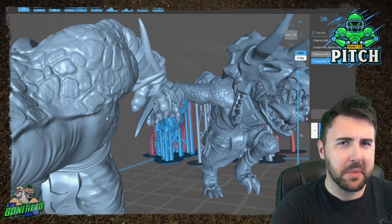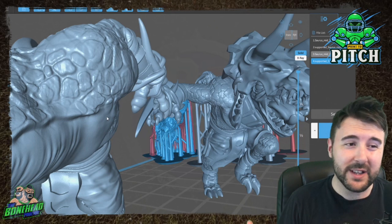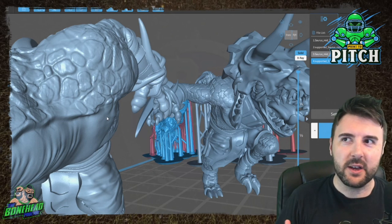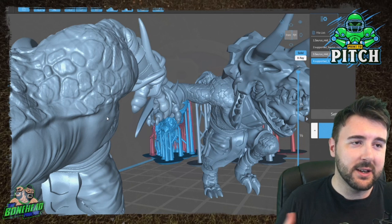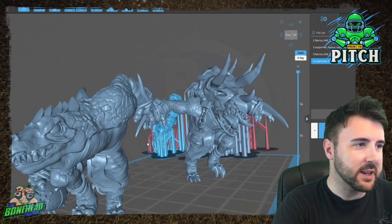I'm a bit lazy when it comes to painting, so models like this that have got a lot of texture on the flat areas means they're going to take contrast paints and take a dry brush really easily. And I love that, because that is a very quick way to get a team painted and ready on the pitch.